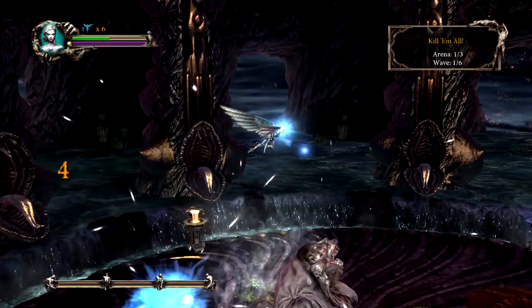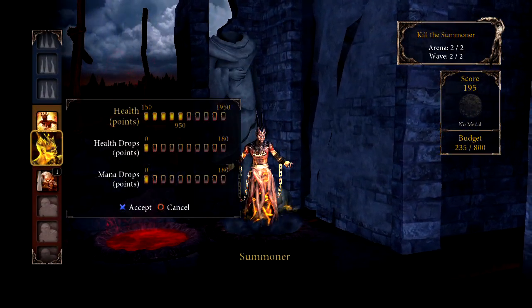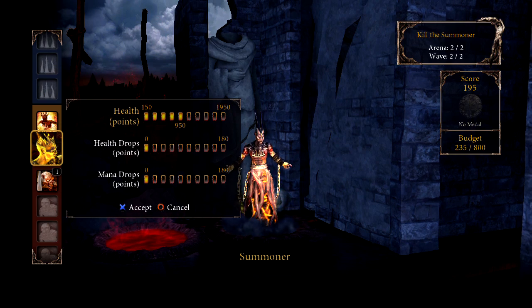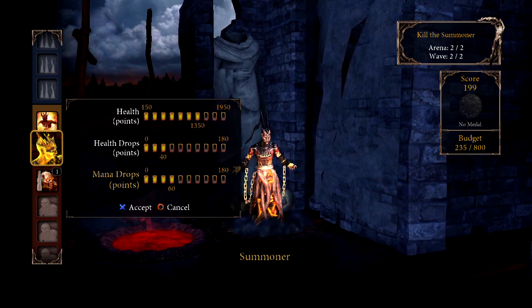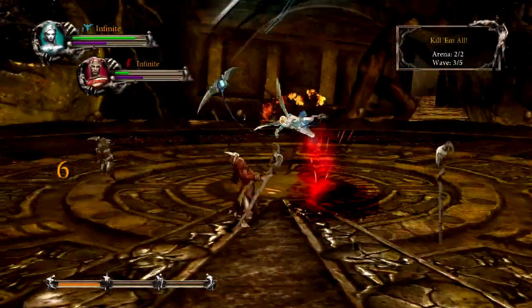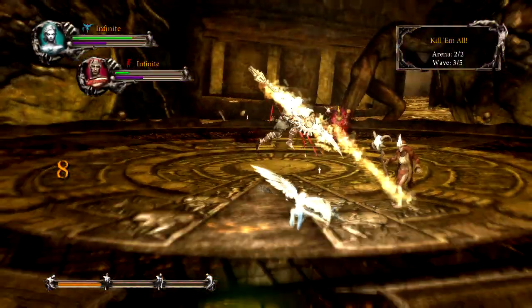Balance is important. Remember that your enemy's damage or aggressiveness and your player health are directly related. A strong enemy against a weak player makes combat even more difficult. You are good at it because you created it. Some people may not know your secrets or your tricks.